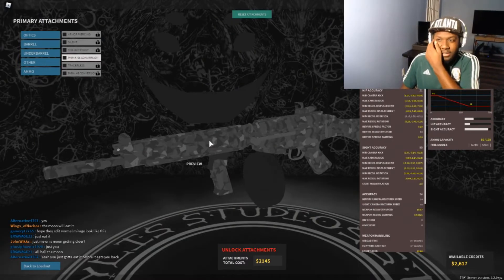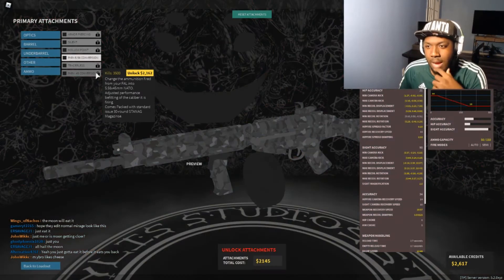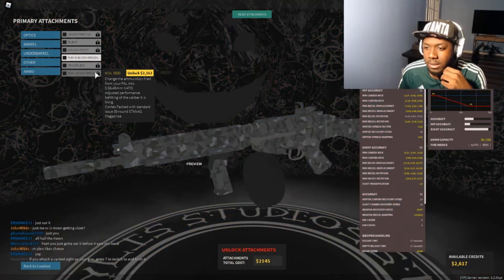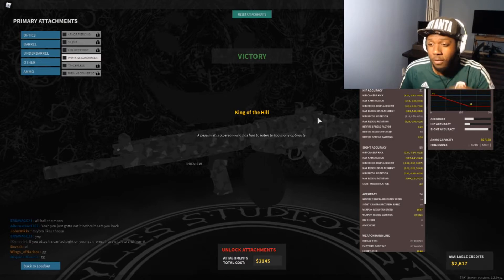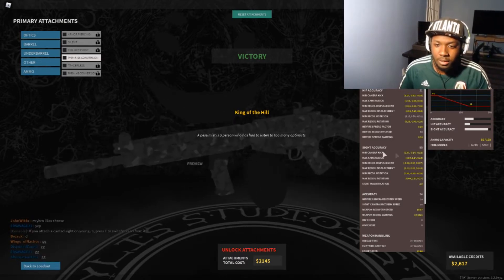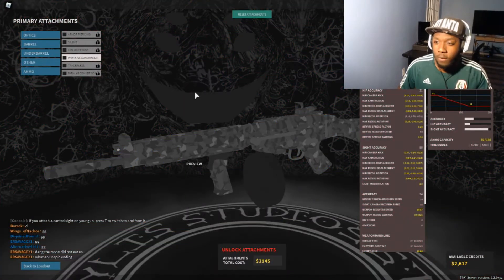I'm curious to see how the .45 conversion does. What it does is decrease both maximum and minimum damage — it decreases the minimum damage by a little bit but decreases the maximum damage more. It gives an ammo capacity of over 50 rounds in the magazine. You can see the drum on the Fowl — 50-round magazine and 150 reserve ammo. So I expect this gun to slap.